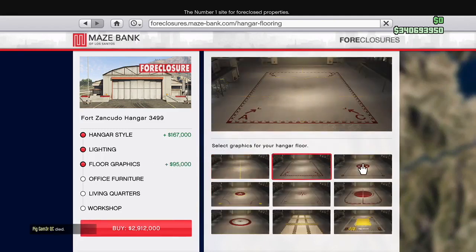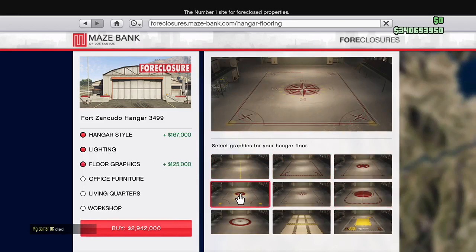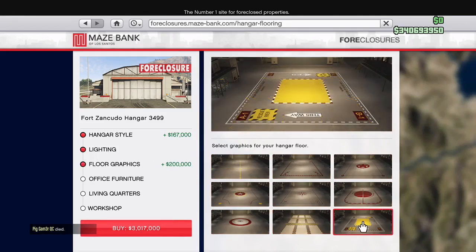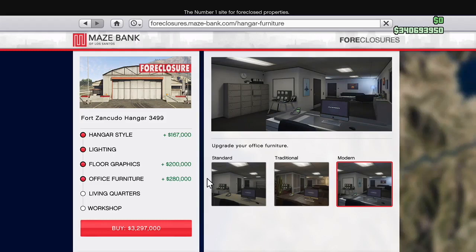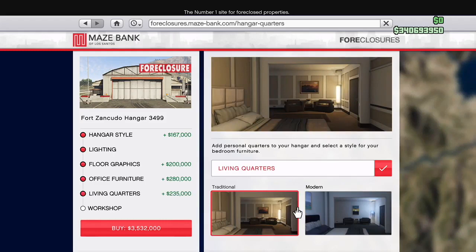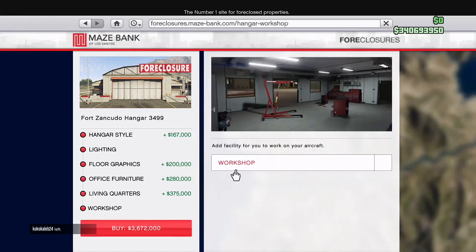Now you have the floor graphics. These are all pretty unique in their own ways. I didn't really like many of them. That compass one looked pretty cool with all the directions on it, but that military style one ended up being my favorite. I went with the $200,000 option. Now you have office furniture - you got the traditional, the modern. You know I got to go with the modern; it looks great with the blue. And now you got living quarters - you're going to want to have that. Living quarters are very important because that's also your spawn location.